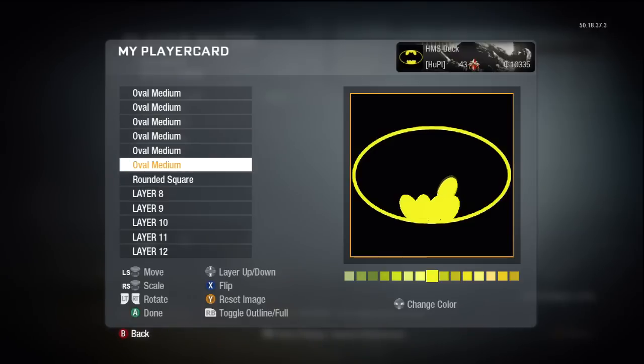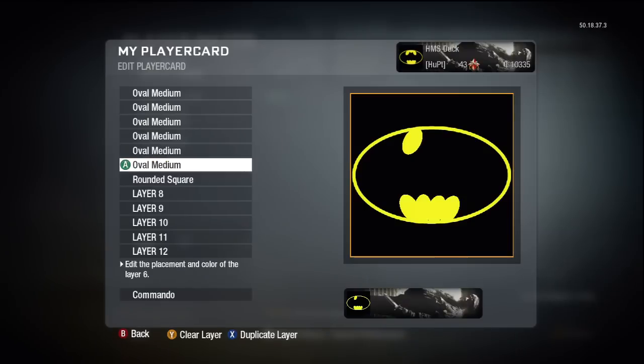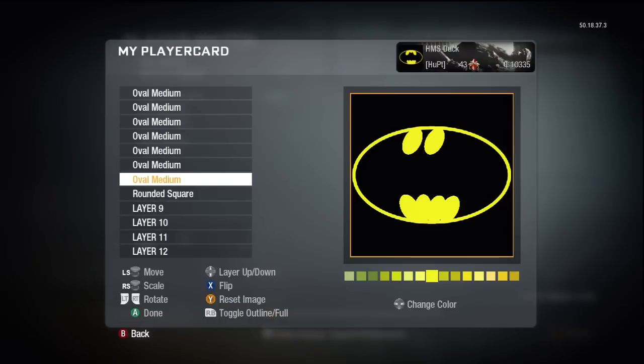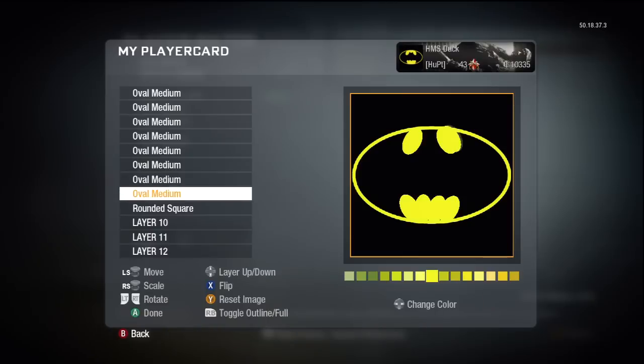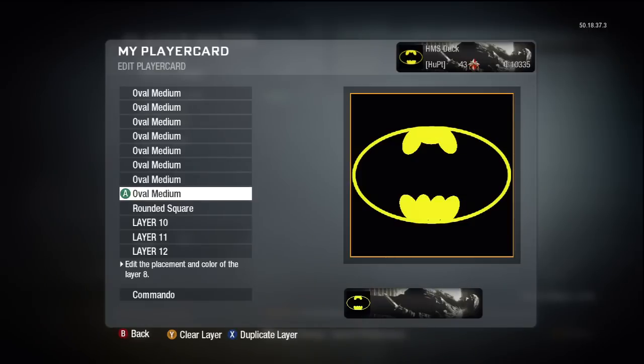Then we're going to duplicate again — move this one up to round about somewhere there. Duplicate again, bring that one out to somewhere about there. And the other part of it — this top bit I've done in a couple of layers and I just messed about with it until it looked kind of right. You could just turn that one round and do it like that if you liked.